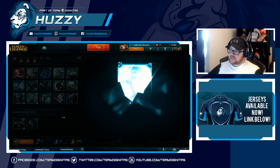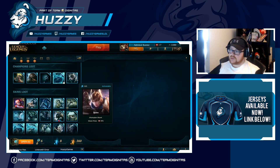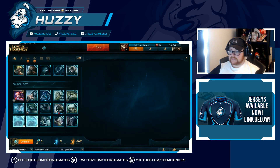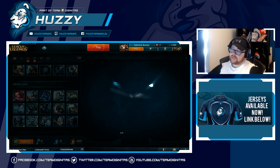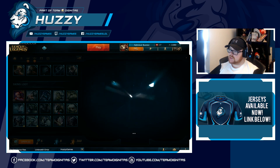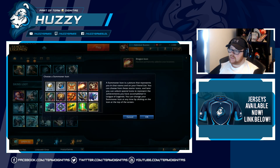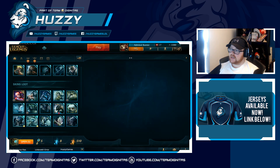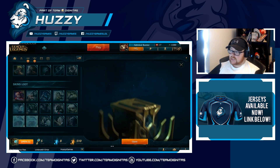Anyway, next we had Lissandra, and then we got Quinn. We're getting a few champions, which is cool. I think I own most of these apart from Quinn, but I don't really enjoy her at all. If Ezreal pops up I will just buy it outright — 150 orange essence. Then a Dragon icon — ooh, I like that, that's pretty cool. We're using the ship/sailor icon at the moment because it kind of fits the Admiral Banter theme — the Bilgewater one, I think.